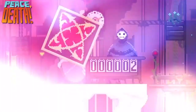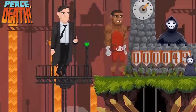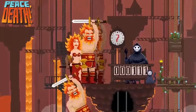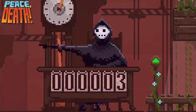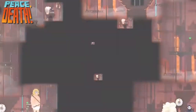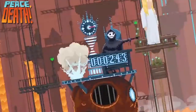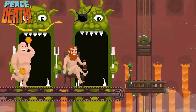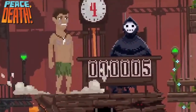Every mistake — every wrong person sent to hell or incorrect person sent to heaven — over the next seven-week period could cost you your job. Early in the game your choices are obvious: demons go to hell, superheroes go to heaven. But as you progress, the choices become harder. A character might be hiding their true identity — maybe they have horns under their hat or are standing in a pool of blood that's easy to miss.